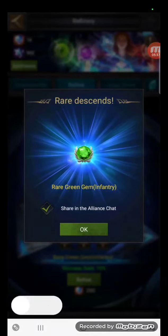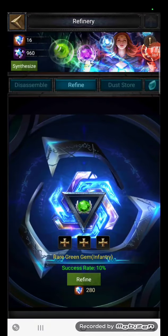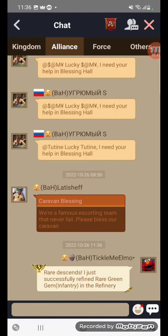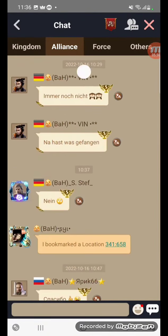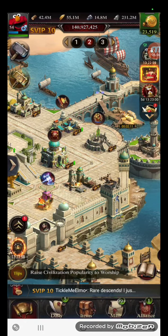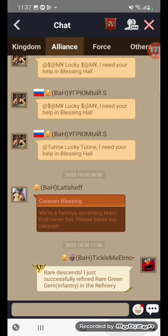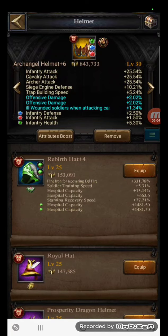And I have myself a rare green gem! Share it in the alliance chat if you really want to show off. I actually did some last night too. Anyway, rare gem obtained — thank you very much.